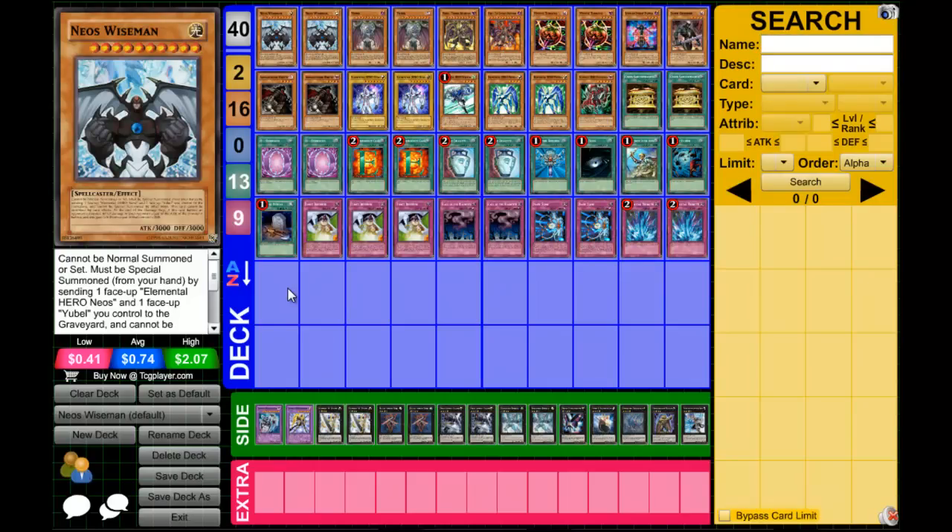Next Gen Resident Evil, challenge accepted. The story started where me and Next Gen Resident Evil — he's becoming a popular YouTuber — were typing on Skype and he wanted to get together some good Yubel players to work on coming up with a Neo Swazen deck together. So when he typed that to me, I kind of just got into the zone, slapped together a Neo Swazen deck in 10 minutes and here we go.